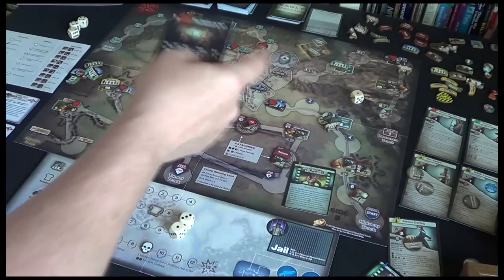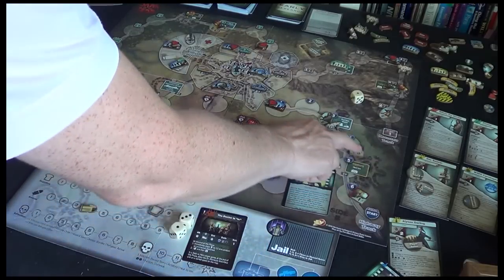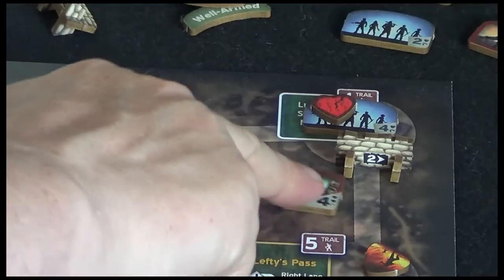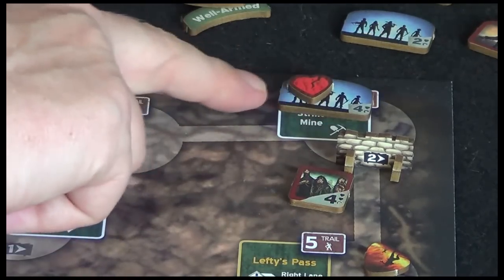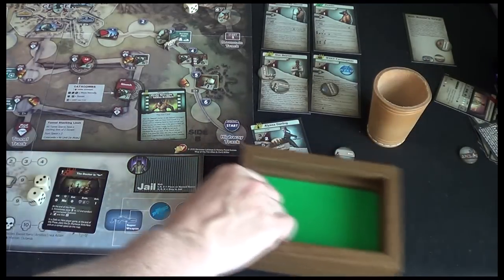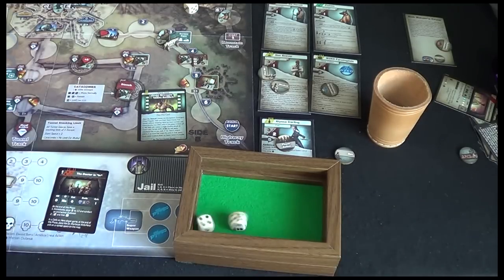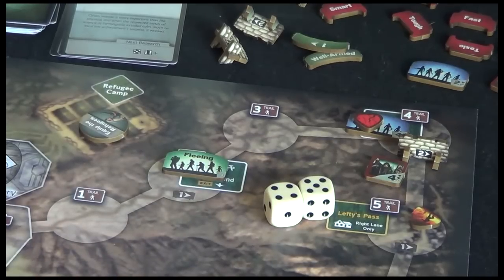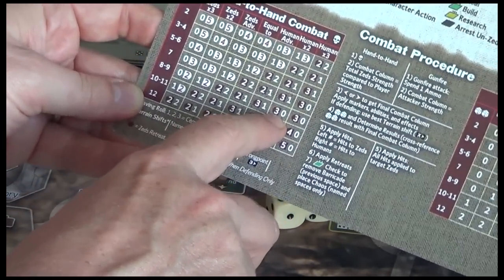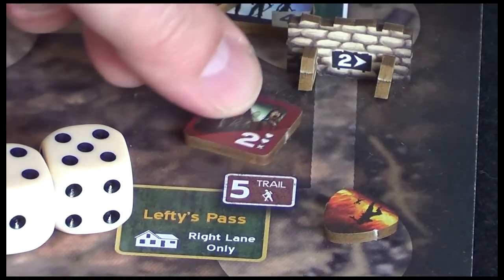We've got highway track, mountain track, and the tunnel tracks all activating. Highway first - these guys come forward, this guy comes forward. Mountain track - these guys are moving in here. It's four versus four but we have the defensive barrier, so that's a two right shift. Let's roll. That's a nine - a good roll. So we've got equal to with two right shifts and nine: three hits on them, none on us. Brilliant. Three hits is enough to flip them and send them back to lefties pass.